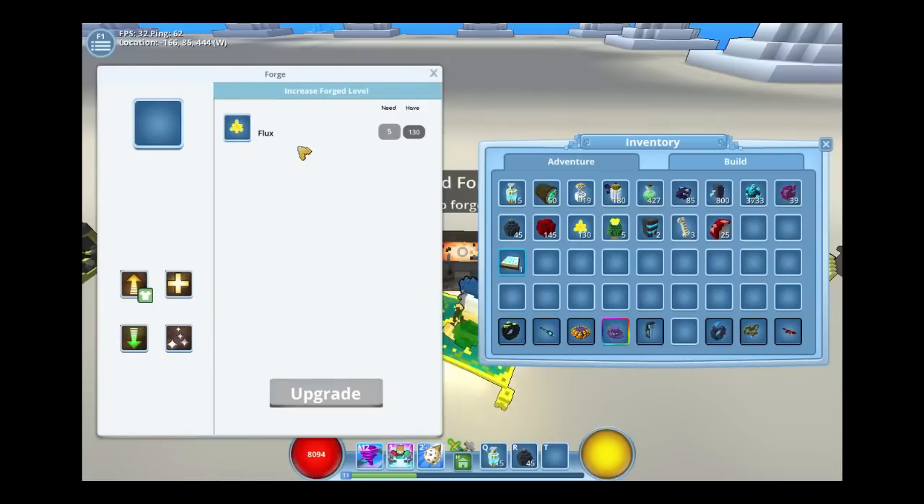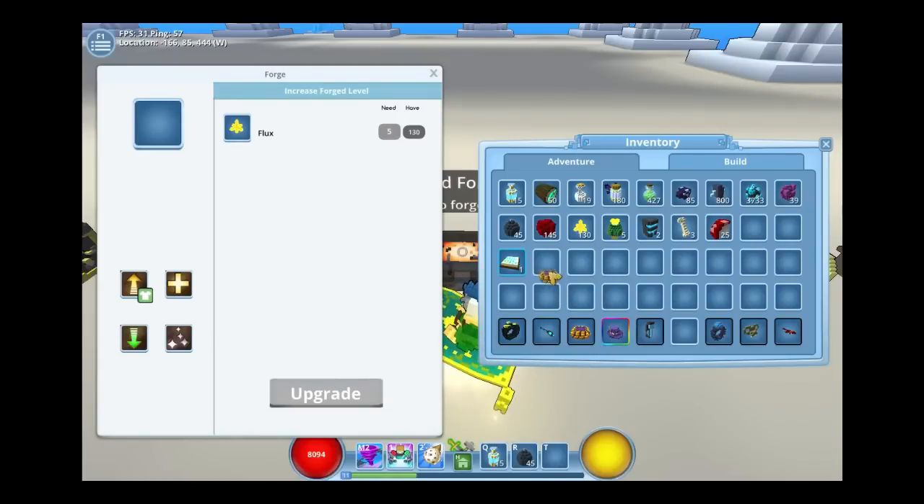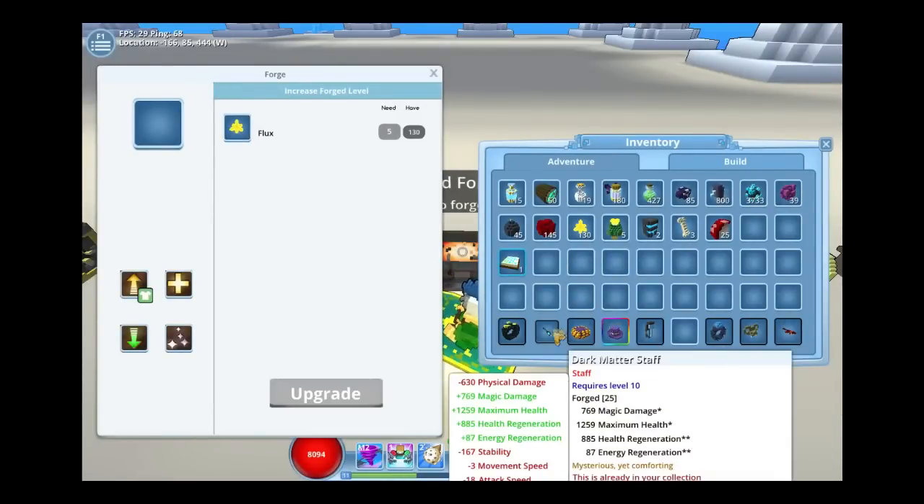So we open up the advanced forge. We get our weapon and our tome. I'm gonna make this one level 9 — I'll make my weapon level 9.